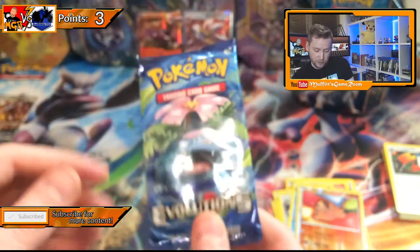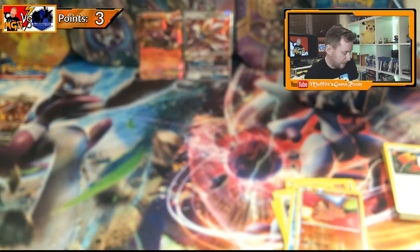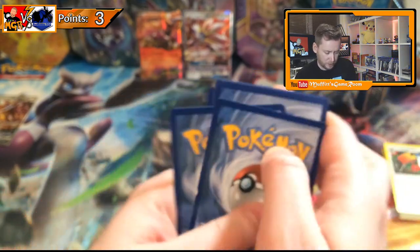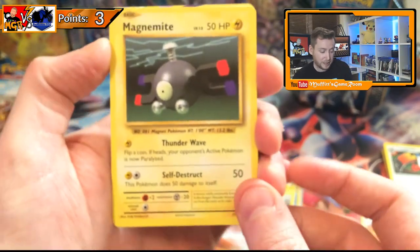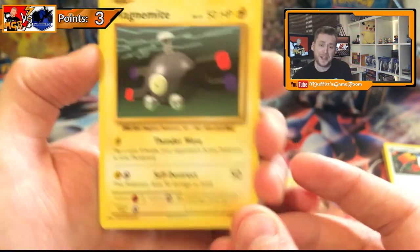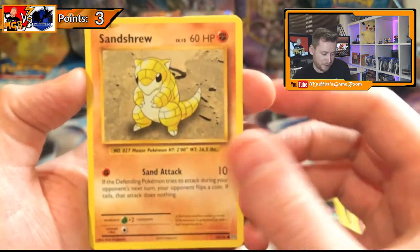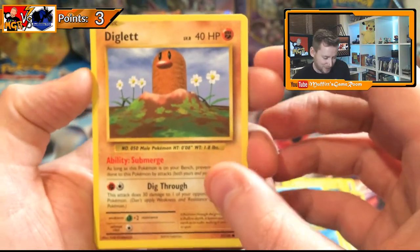Evolutions is our last pack — hopefully we can get some last-pack magic. There are some excellent cards in this one, loads of different Breakthrough BREAK cards in it as well. This is a reprint of the original base set, which I played when I was a little kid. Loved it, saw it re-released, and that's what brought me back. So there we go — a Voltorb, Oddish, Poliwag. Oh, the artwork — I just love it, it's so cool and so nostalgic.